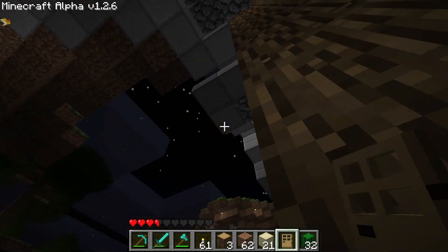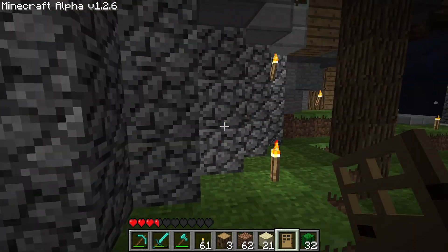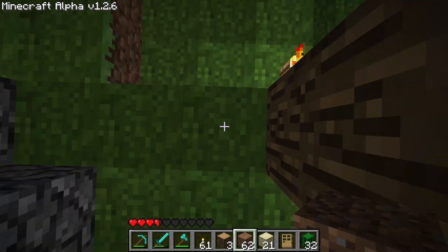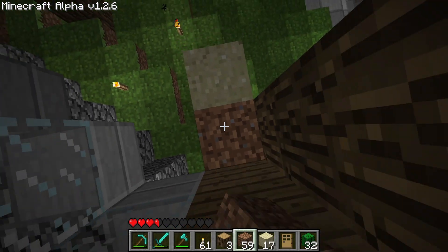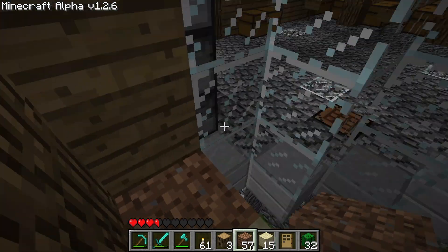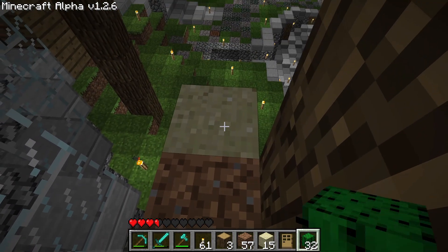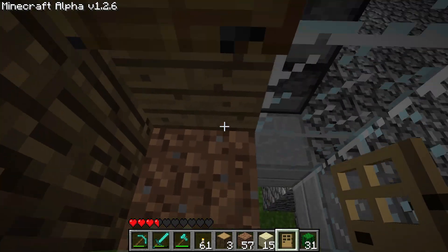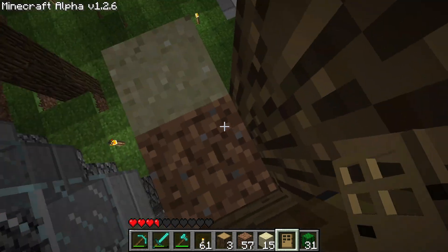I'll show you — it's a bit confusing in words. You have to face away from the block that you want to place against. So when I was doing it over there, I was facing this way. We're doing it right here, and then right in front of me I'm going to do a column of sand. So yeah, you place the cactus first, then a door, and that's the result. I'm going to do that two more times.